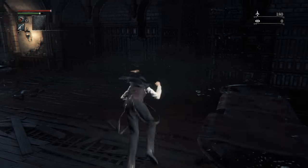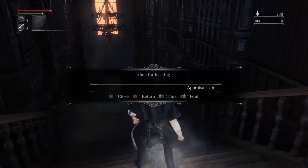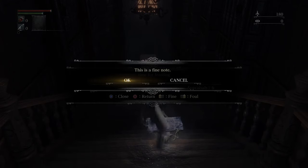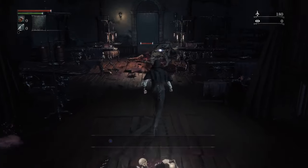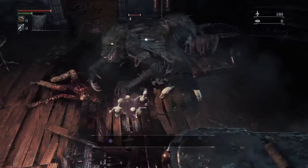Just hop right off that gurney and you can start. Circle is gonna be your dodge button and roll button. You're gonna want to blast through this door. Anytime you rate a message fine, it heals whoever wrote the message, so rate them all fine. Now run down these stairs and get ready to kick the ass of the first enemy you find.